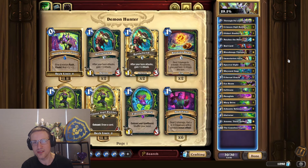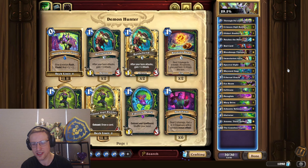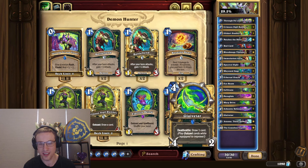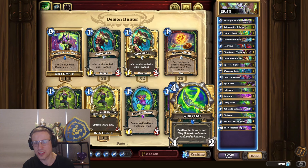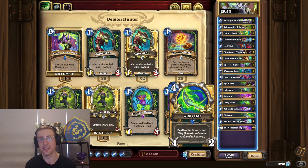First of all, at 29.5% win rate, it's a Pain Demon Hunter. I know some people have played Pain Demons like Jonbray and done alright with it, but yeah, this build isn't doing it. There are a few cards missing or a few cards that just don't make any sense. First of all, we've got the Glaivetar — obviously this is the point of the deck. You play Glaivetar, a bunch of outcast cards, then you play a Rana and just draw into fatigue, and then all that fatigue goes to the opponent.